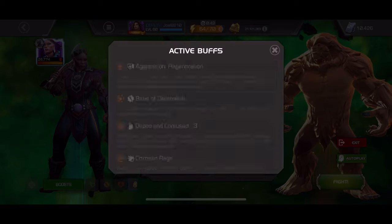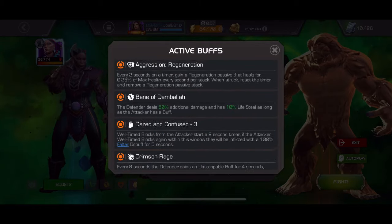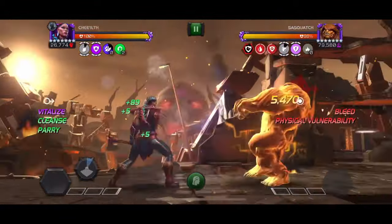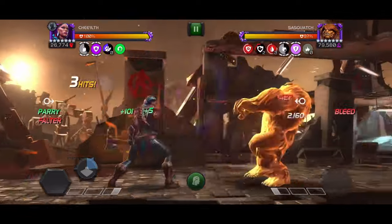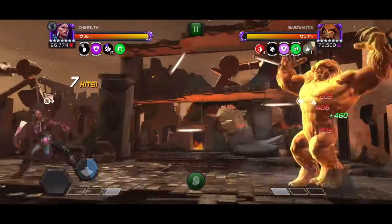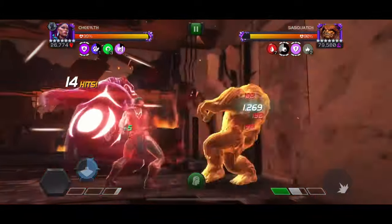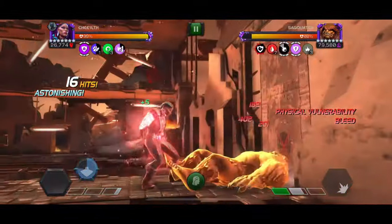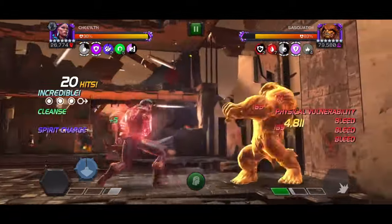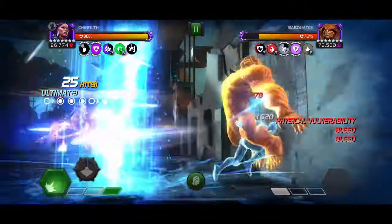Sasquatch has Crimson Rage, High Energy Diet, Aggressive Regen, and Shield has tons of bleeds, so I don't have to worry about the unstoppable that's going to happen every eight seconds — because I'm going to put a bleed on, so the Crimson Rage is under control. I get a grit every time I throw my Special 1, so if I want to bait a heavy attack from Sasquatch when he gets his natural unstoppable — not just the one from the node — I can deal with that as well, as long as the grit passive is active.